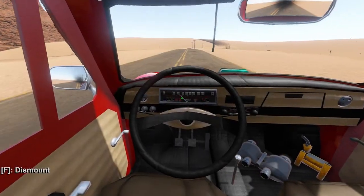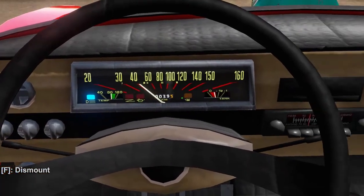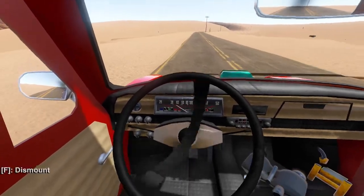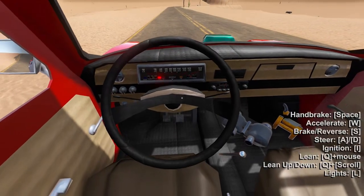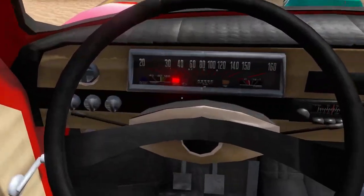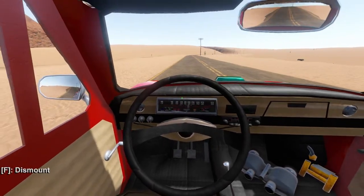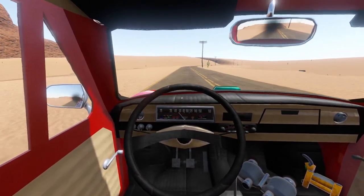Also, the dash lights now work. So when you turn it on, you get your high beam indicator, an oil light, a fuel light — all those actually work now. And if you are in gear — because it took me a while to figure out what this one meant — there'll be a light on. When you go into neutral, the light goes off. So there is a gear light too. I didn't know what it was at first.